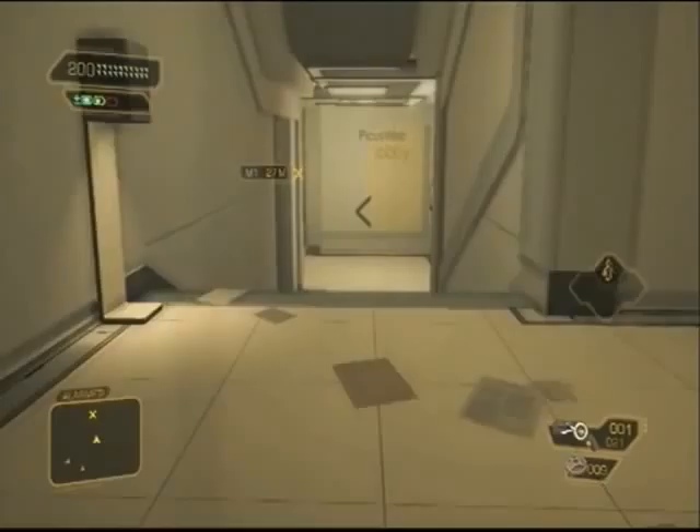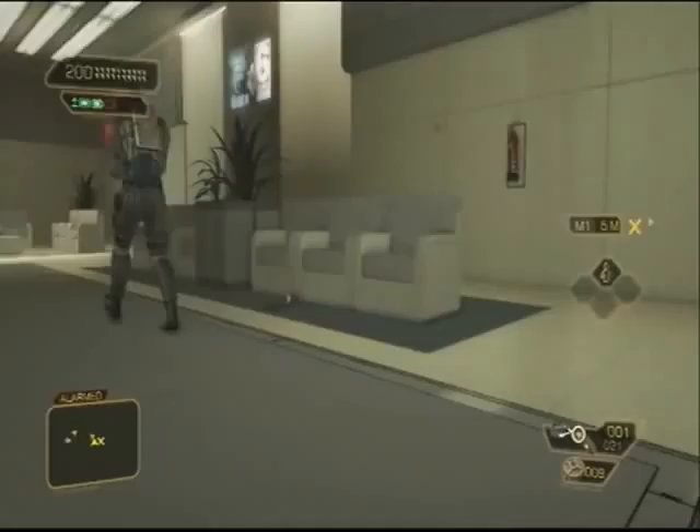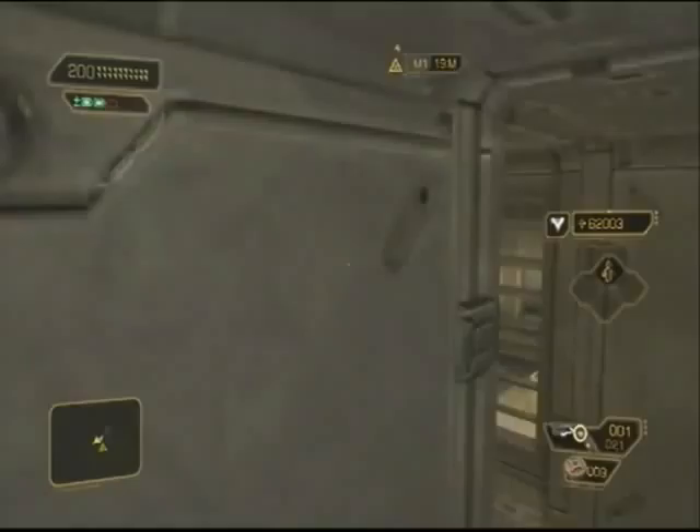Now cloak and skip over to this guard. If you don't have two energy bars, use a protein bar to replenish — it works better if you have two bars at the start of this section. Turn left in here and keep crouched, so the timing works for the guys down at the bottom. No need to cover; just go straight to the right.